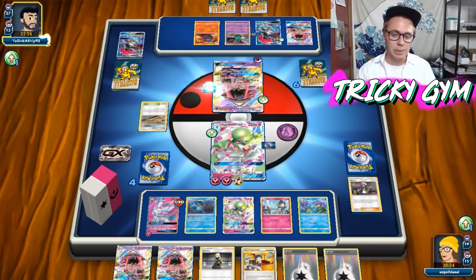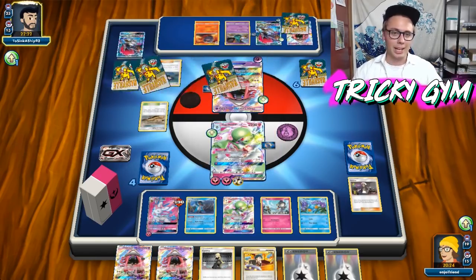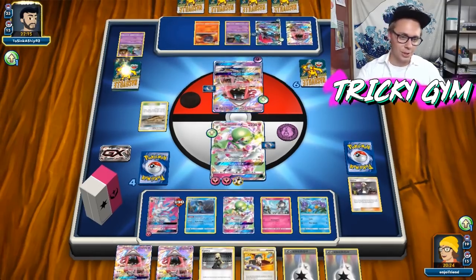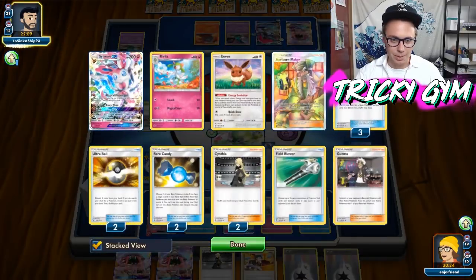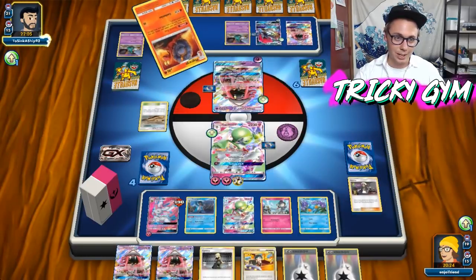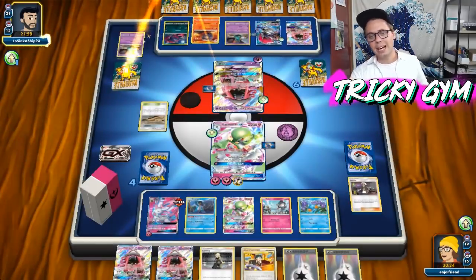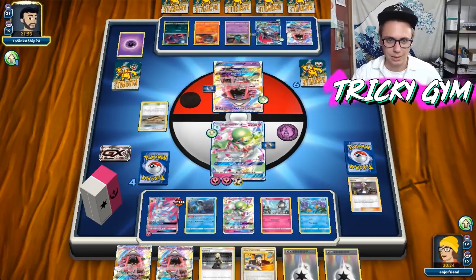At this point, like, I don't really even care if my opponent Enhanced Hammers this — they're not one-hit KOing this Gardevoir. So the Gardevoir should be able to just completely snowball my opponent's team now and take another two prizes. I should have enough gas in the tank to finish the matchup off here. I've only got two Fairy Energy in play. Garbodor is not something I knew that my opponent's deck played. I have eight items in the discard pile, so that is a little bit sketchy — got to be a little bit careful of that.